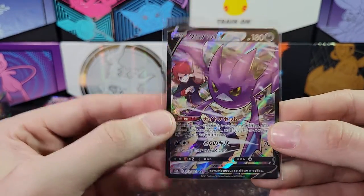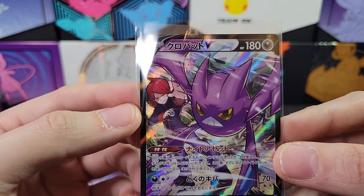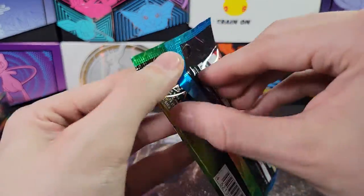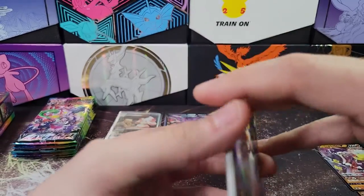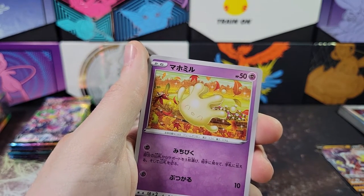But a Crobat — is that just a generic trainer? Let me know in the comments: is that a generic trainer for the Crobat, or is that actually a gym trainer — like a gym leader? I don't know that character off the top of my head, which makes me think it's not a gym leader. But I don't know why a character super rare would just have a generic trainer. But hey, I don't work for Pokemon, I'm not calling the shots.